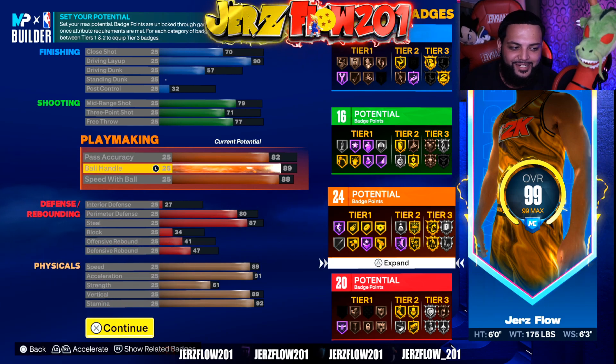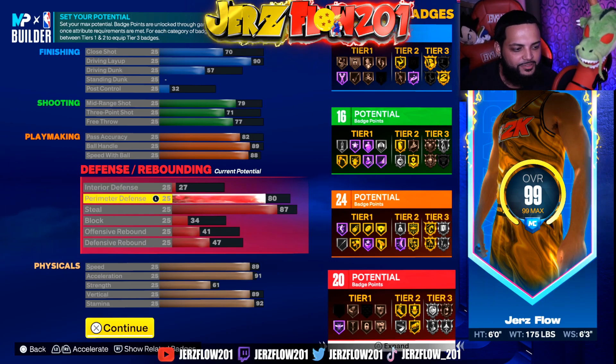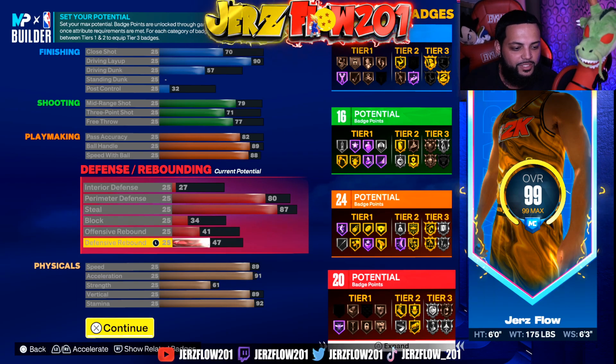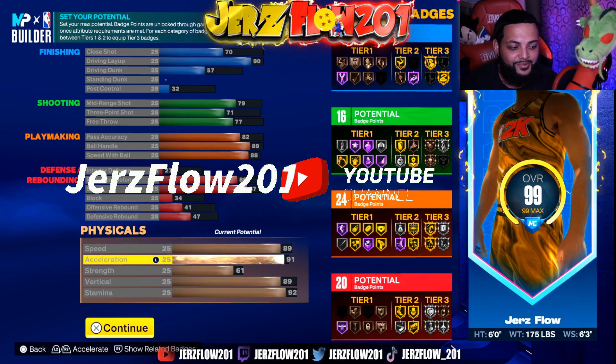Free throw 77, pass accuracy 82, ball handle 89 — we're talking about Allen Iverson. Speed with ball 88, interior defense 27, perimeter defense 80 — he was a really good defender. Steal 87.